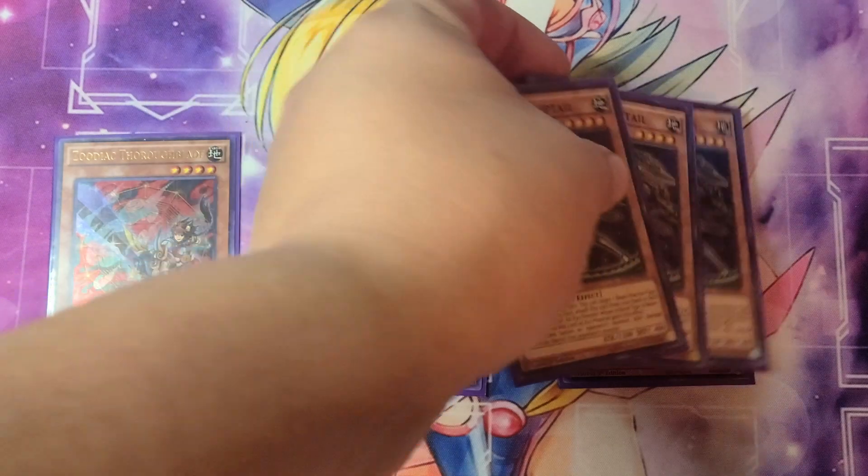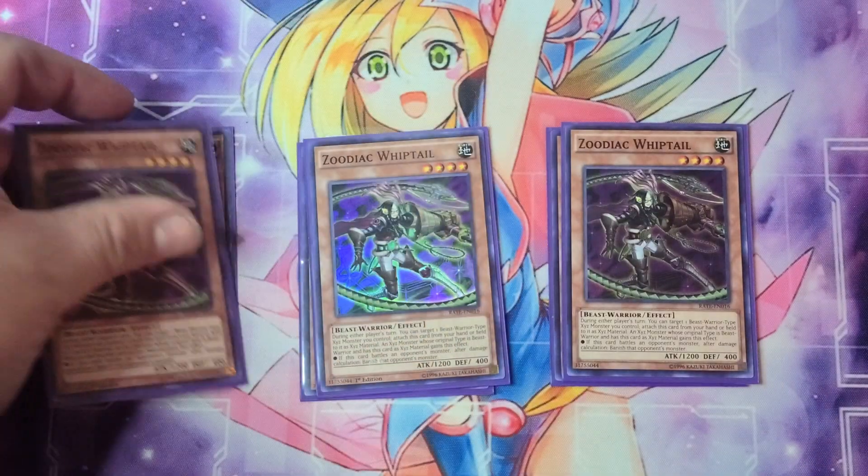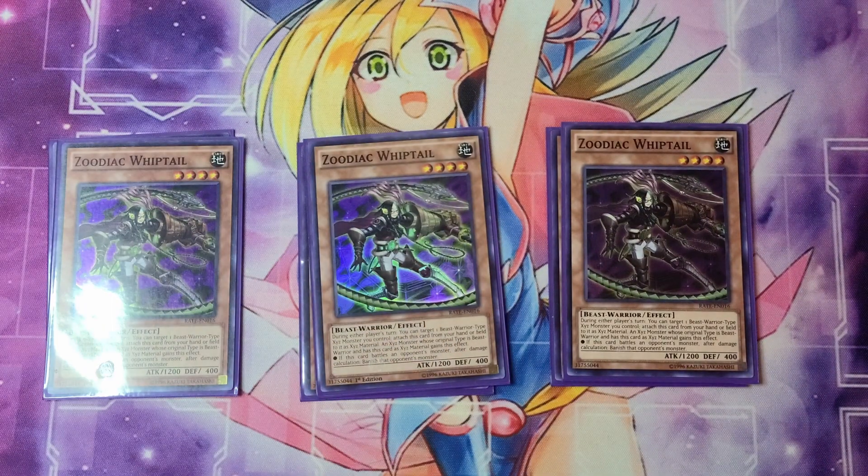Next up, we have Zoodiac Whiptail. This basically just makes it so that if it's attached to a Zoodiac Xyz monster, whatever monster does battle with it is damaged at the end. It's good for that extra damage if you have it in your hand because you can attach it to the monster that you're attacking with. Really great card.